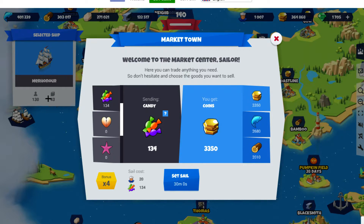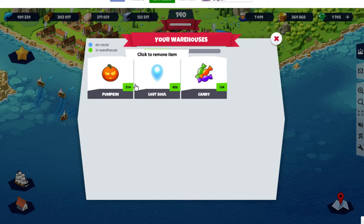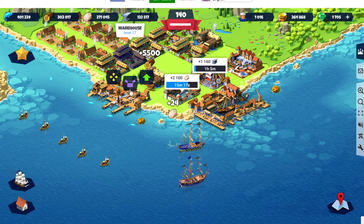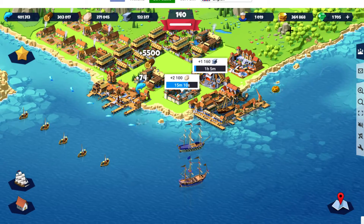This ship can carry like 170, so I wouldn't want to send it until it's totally full. The same thing still applies from the last video: you want to collect these items for your ships and then send them out. But now you wouldn't want to remove them because they're actually good for your gold collection.